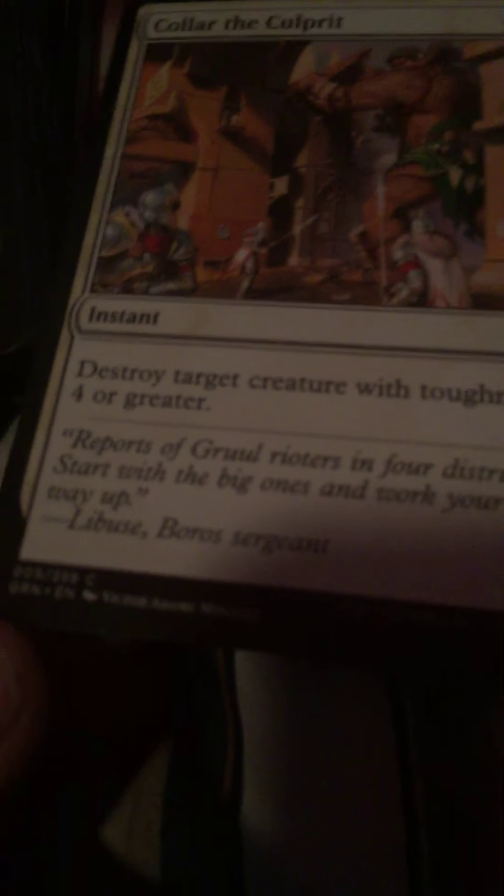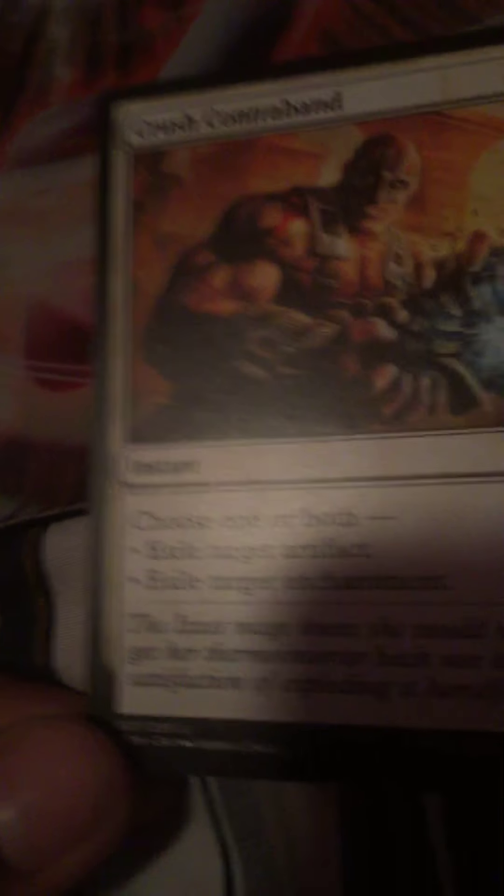Caller the Culprit - it was in this pile and as far as the card goes, it just taps for a greater instant speed, pretty good. Contraband - I'm probably putting this in commander, like exile artifact and enchantment sweep. And in case none of your opponents have both, you don't have to cast both - that's why it has that clause, so you don't have to destroy your own thing if you do.